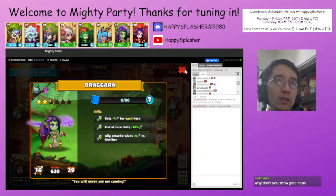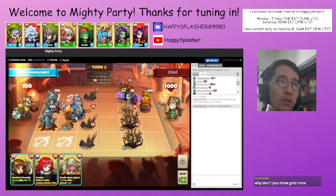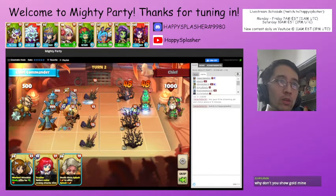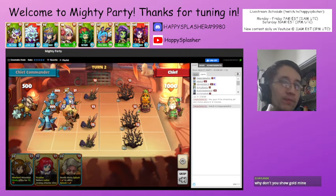We will summon this order unit — when it comes into play, it deals damage based upon the line for every order unit on our side of the field. That's why we're able to kill this as soon as it came into play. We will summon another unit to destroy this.